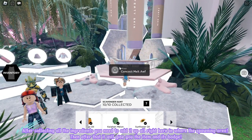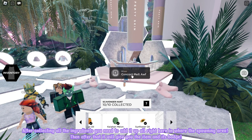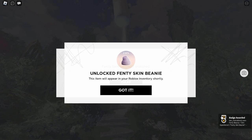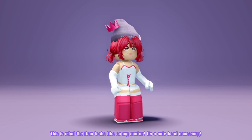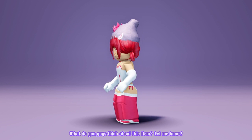After collecting all the ingredients, you need to add them all up right here where the spawning area is. Then after that, it will give you the item and its badge. This is what the item looks like on my avatar. It's a cute head accessory. What do you guys think about this item? Let me know.